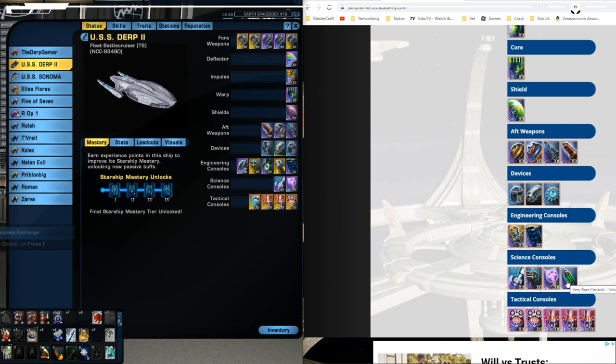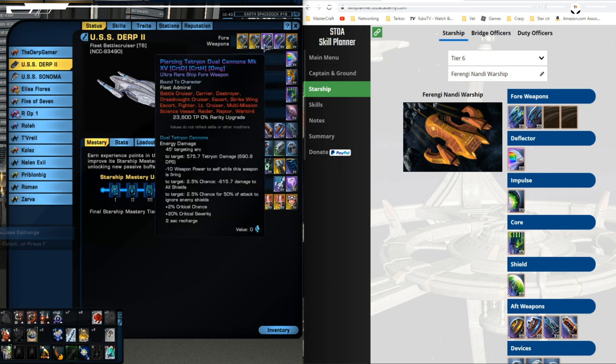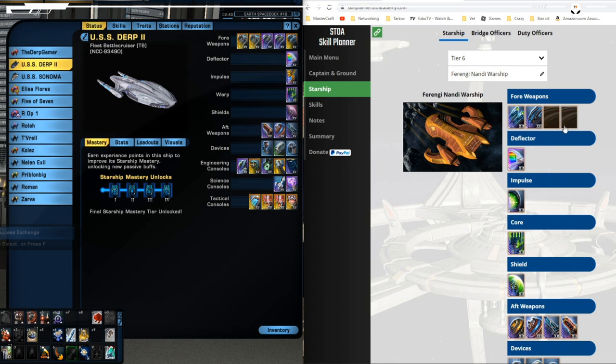I'm also going to be referencing my son's account — he actually has a Tetrion build, so I've been leaning on that a little for help in putting this together. Up front, we have a torpedo from that set as well as the dual heavy cannon. These two open slots you can pretty much fill with any Tetrion cannon you want. I personally recommend just dual, not heavy — you get a slightly faster firing rate. When I parse these, they come out to about the same DPS; the dual heavy does a little more damage but the regular dual cannons fire faster, so you end up with about the same. You can pretty much use anything you have access to or can afford on the exchange.